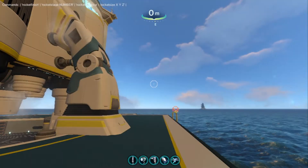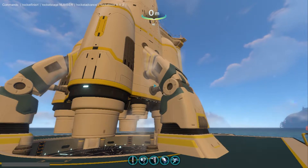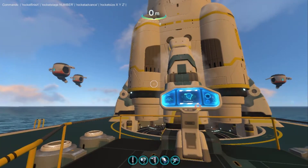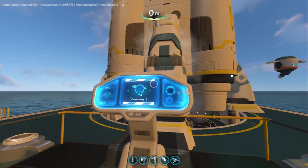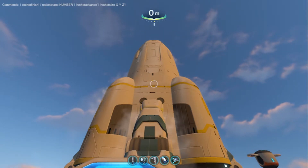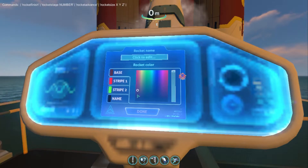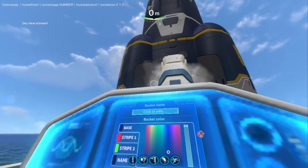Neptune One rocket online! Did I accidentally skip one of the stages? Let me do 'rocket advance' again. What is this console terminal thing going to say? Oh, it actually says 'constructing' but the robots aren't flying off. As a developer, I would just have the robots fly up and do it. That's what's going to happen — Neptune One rocket online. Oh, that's pretty nice.